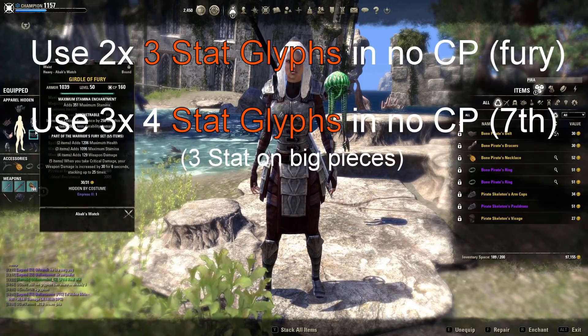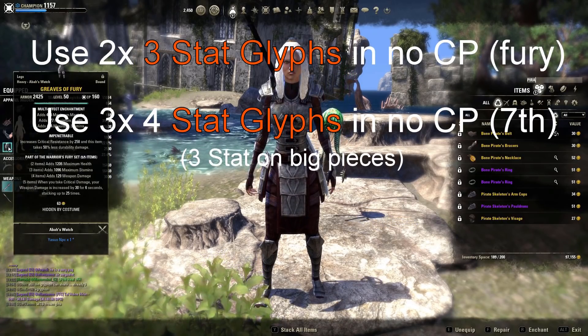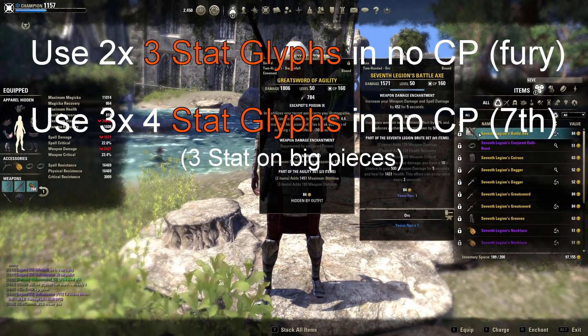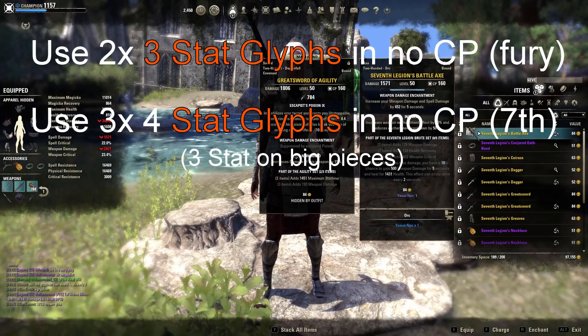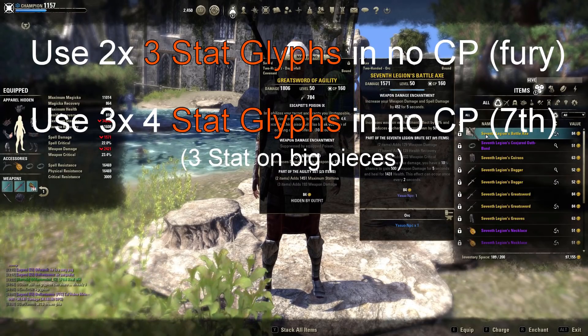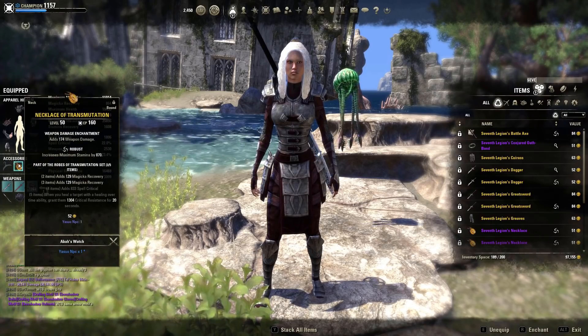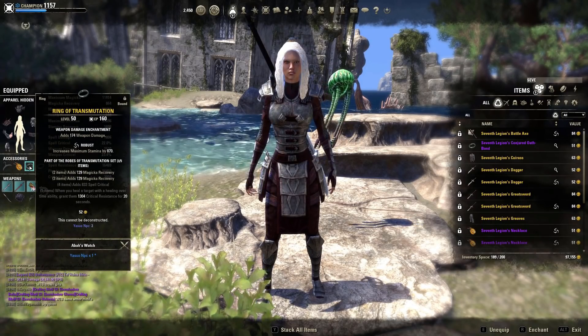On body we use Fury. I prefer Fury over 7th Legion, but if you only have 7th Legion it's also a good choice. We use 6 heavy, 1 medium, and everything in impen. Now comes the difference from my last build as well as other meta builds: I'm using Transmutation on backbar only.